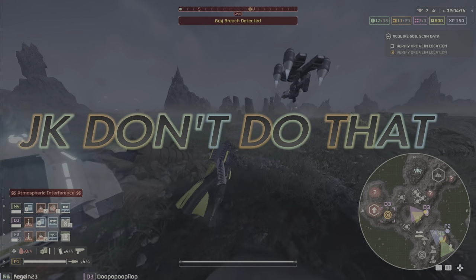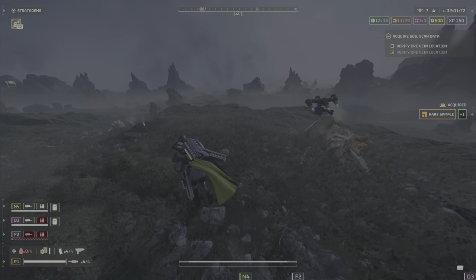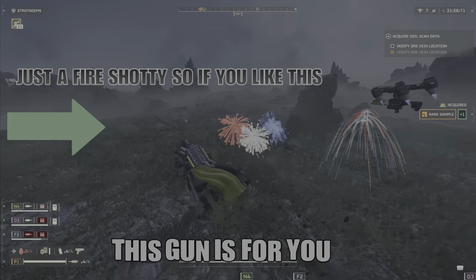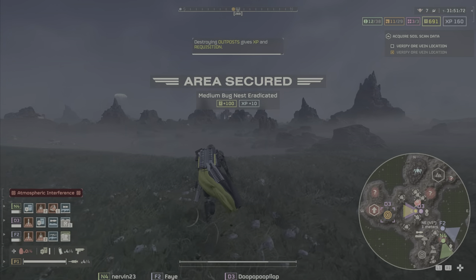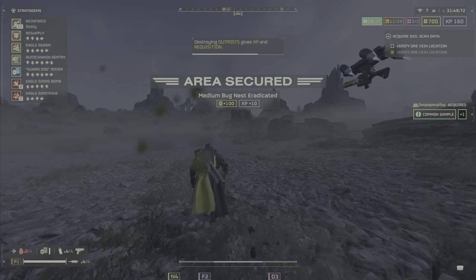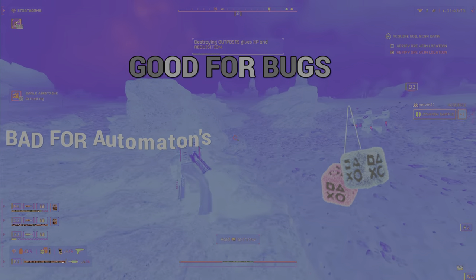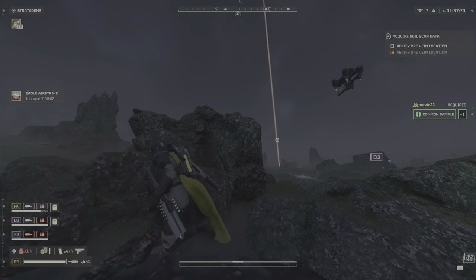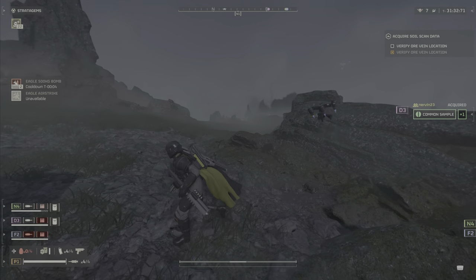The SG-225IE Breaker Incendiary is basically the Breaker Spray and Pray with fire and less damage — that's literally all it is. It's for people who want the spray-and-pray experience with a flashy fire effect. It's not terrible but it goes in the okay category. It doesn't stand out beyond the incendiary rounds, so if you like fire you'll like this shotgun.